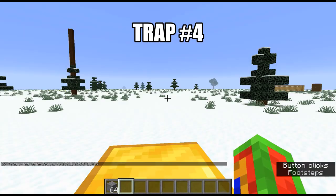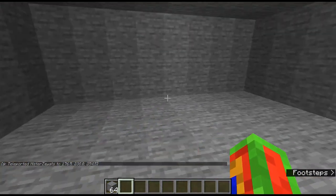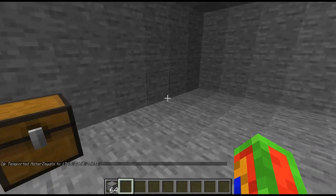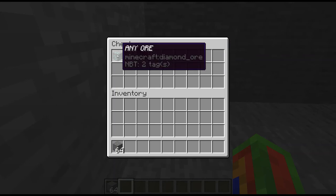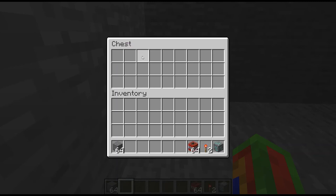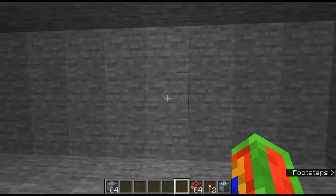Trap four is similar to trap three in that it's also underground. This is all the materials you'll need - you do not need 64 TNT, that's way too much, but any amount works. You need two redstone torches and a diamond ore - it doesn't have to be diamond, it can be coal or even stone, but I recommend diamond so people will see it and immediately come to it.